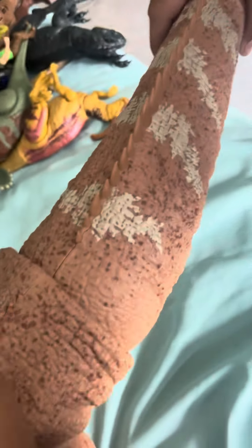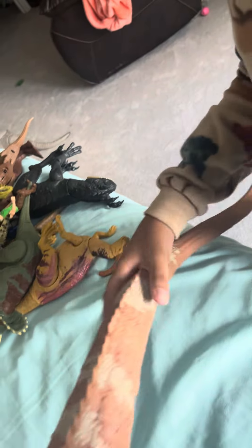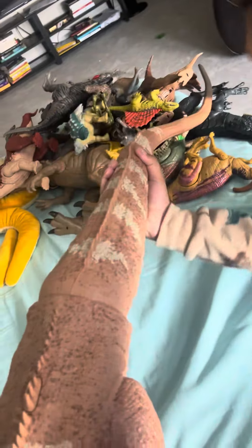This is the tail — the upper and lower tail. The upper tail can move. It can move 360 degrees. And the lower tail does the same thing. So you can go up and down.